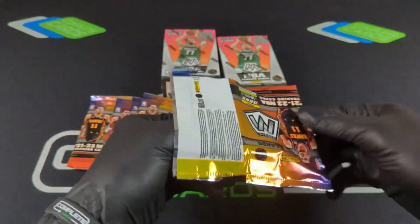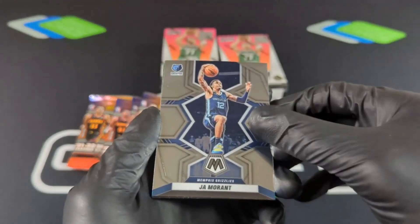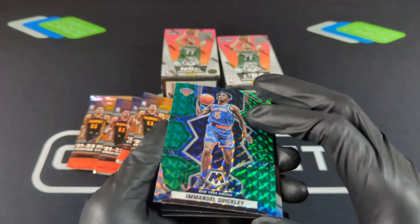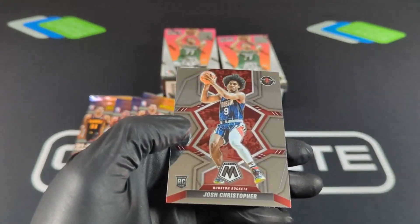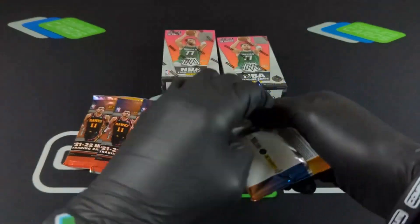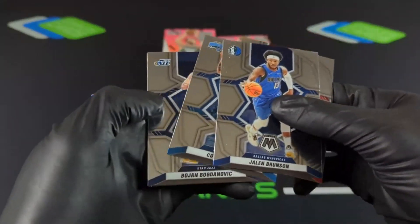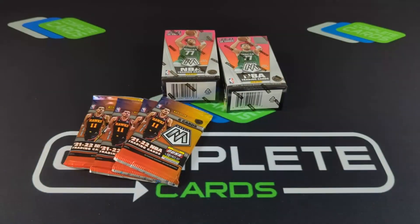First pack magic — what do you got for us today? Andrew Wiggins. Ja! We've got a green, Emmanuel Quigley — nice green there. Secretly a nice hit. Shaquille O'Neal with the Jam Masters. Trey Murphy NBA debut. Josh Christopher with the base rookie card. We did pull a parallel in that first pack. Looks like we got something good there as well. Brunson, KCP, Cole, Bojan, and a Mosaic on OB Top. I thought that was going to be a rookie for us — All NBA on PG-13.